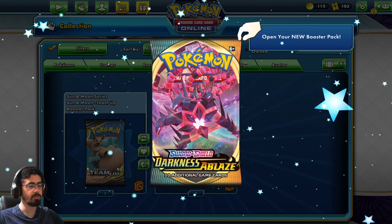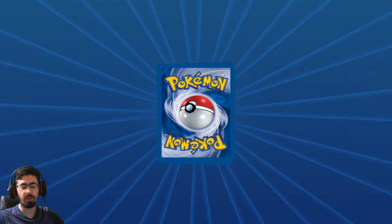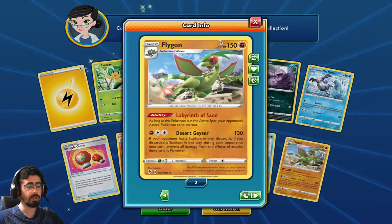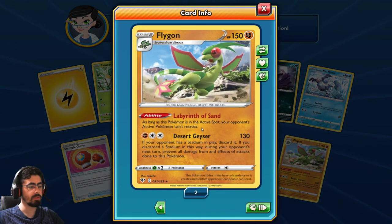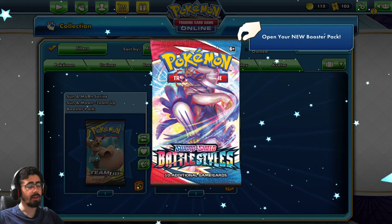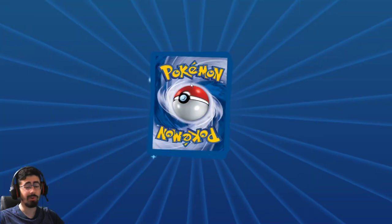Let's open these up - I know it's probably better to keep them for trades, but I'm in the mood to just open cards. Some really cool cards coming out of the new set. I'm probably going to be building a Castform deck. Sandaconda - as long as this Pokemon is in the active spot, your opponent's active Pokemon can't retreat. And Desert Geyser: if your opponent has a Stadium in play, discard it - and if you discard a Stadium in this way, during your opponent's next turn prevent all damage and effects from attacks to this Pokemon. I'm honestly tempted to build a Castform deck just to see how good or bad it is.